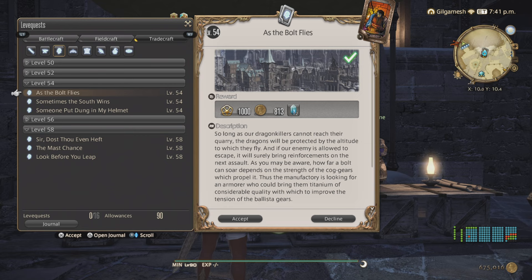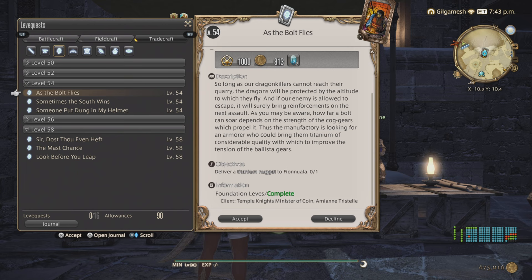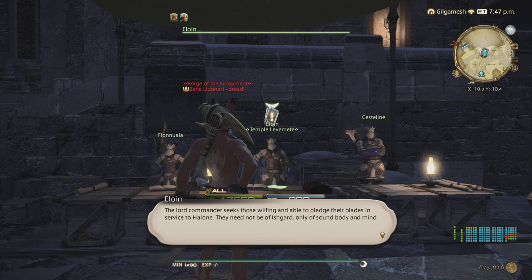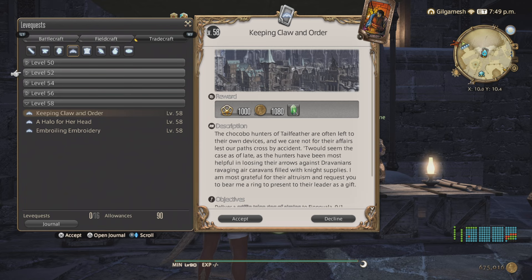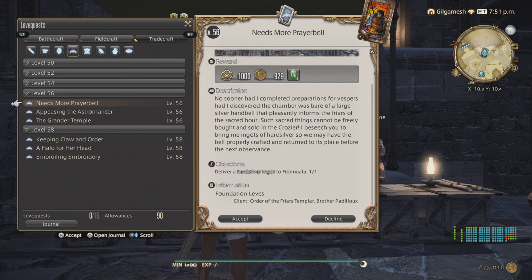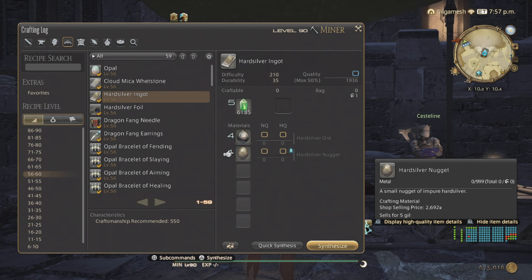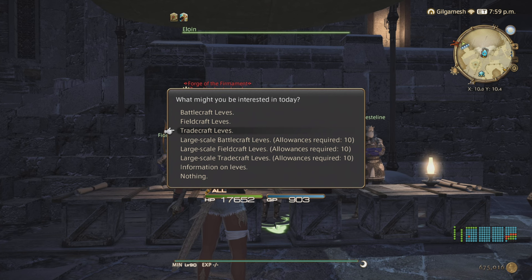For Armorsmith, we're going to go down to level 54 - As the Bolt Files - for doing Titanium Nuggets. The Titanium Ore is a hidden item, so you might have to use the ability called Luck of the Mountaineer to unearth it. Also make sure you have your map already collected for the day so that doesn't pop up as well. For Goldsmith, it's going to be Hard Silver Nuggets - at level 56, Needs More Prey Bell. The ingots require you to make the nuggets first. You need hard silver ore, which is hidden, and then the hard silver nuggets. So it's a little inconvenient, but that's Heavensward in a nutshell.